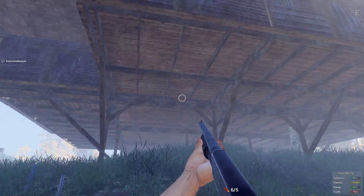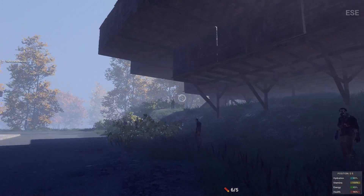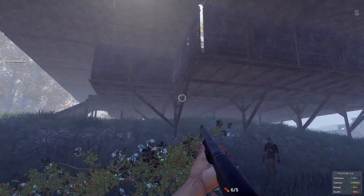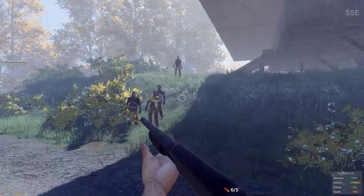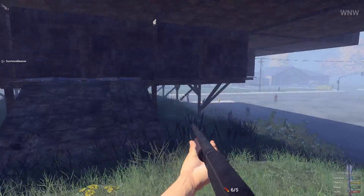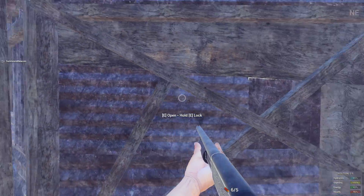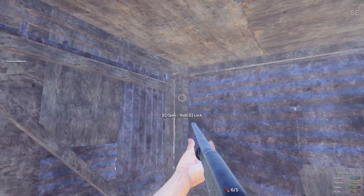If you were to blow up one of those walls, you couldn't use it to boost in. I've noticed on one of our other bases that the people, they raided it from the side — they blew off a side wall and then they boosted in and took the base apart from the inside, without having to worry about going through the front doors, which are usually double gated and overhanging large shelters like that.